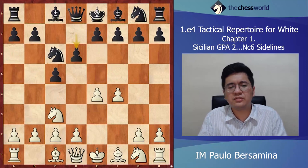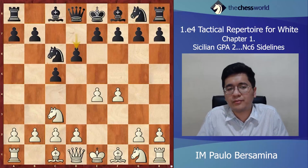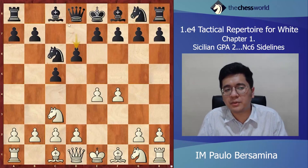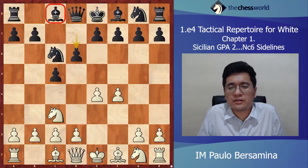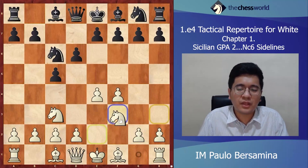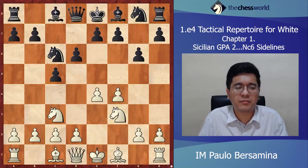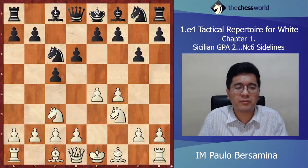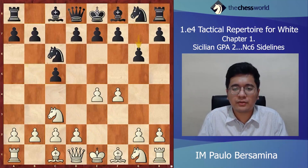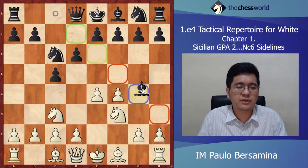Now let's move on to the move d6. After d6, the point is to bring the bishop out to g4, because in some lines the bishop gets jailed on c8 with no activity. That might be why Black wants to develop the bishop immediately. After d6 we play Nf3. If our opponent goes g6 we play Bb5, which we'll discuss later because it just transposes to the g6 main line. After d6 Bb5, we'll discuss that shortly too.